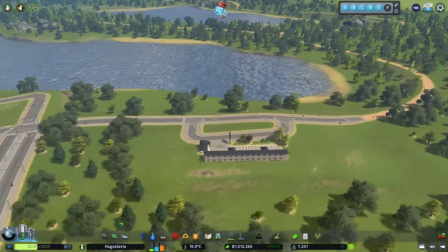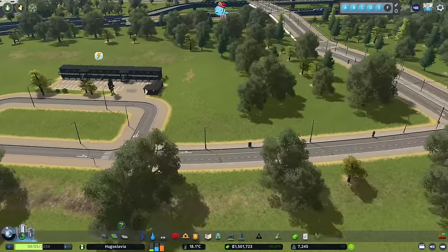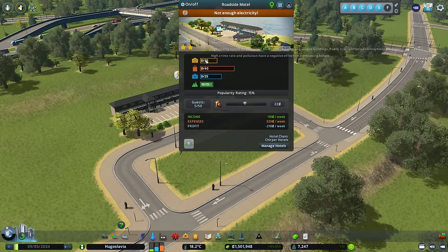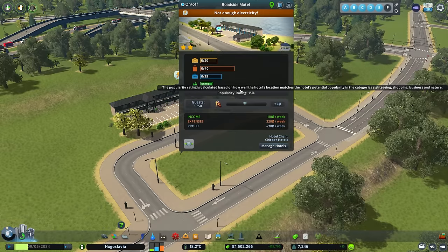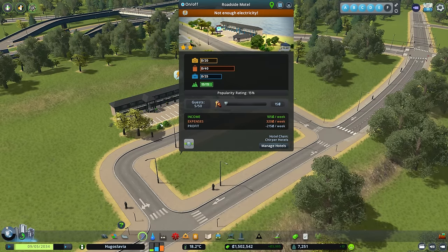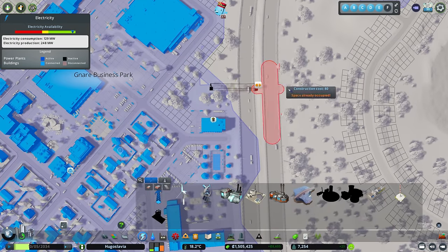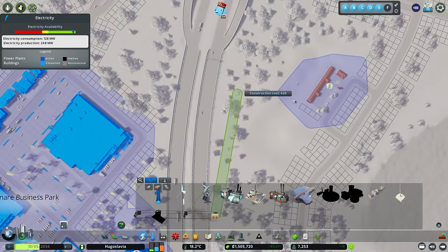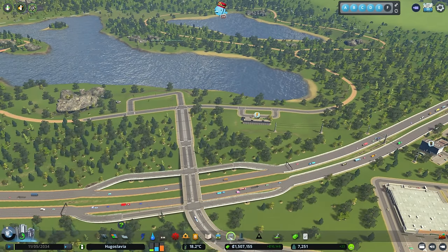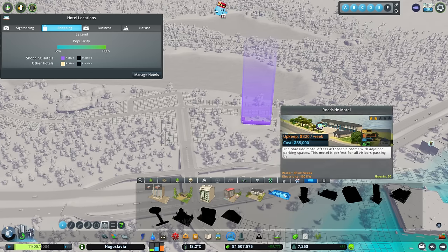There we go — that can sit on there, I'll just flatten that road out a little bit more. Let's have a look at the needs so far: the nature one is being taken care of, everything else not so much. This is going to be costing us money for a while until we get it sorted out. Let's jump the power across the highway for now — there we go until we get this all sorted out.